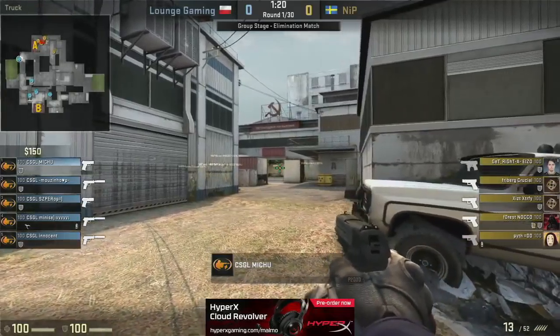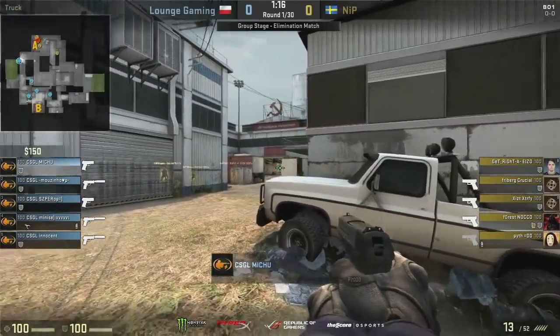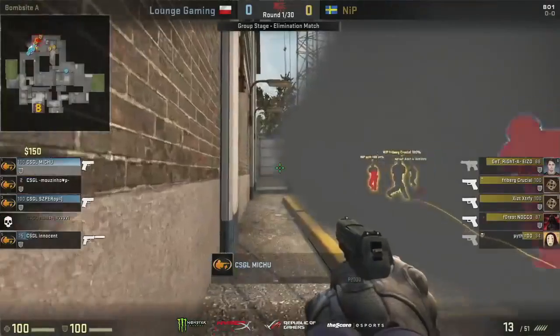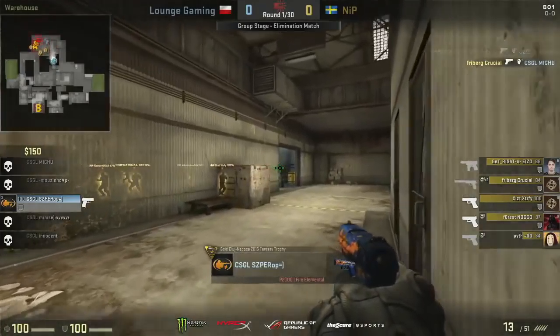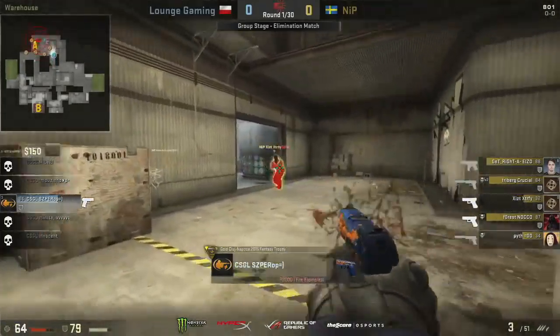Absolutely. This is a tried-and-tested strat from a lot of CT sides. Lounge Gaming, pretty much with Mihu watching as the bomb has been planted. They do have the kit on Maniz if need be, and the rest of the team with Kevlar. That is a free plant, and now here comes the retake. Maybe the key man here is Sparrow, going to be trying to get his way around the back of them and flank to get into A main from behind.